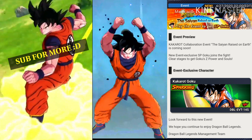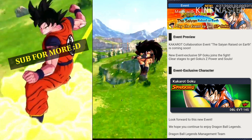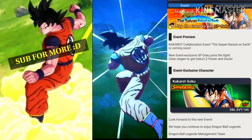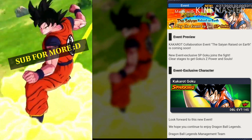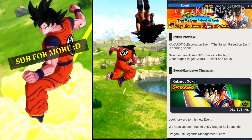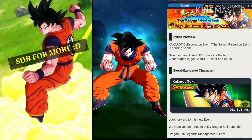This is a really awesome move from them. I never thought that they would put a collab character without a paid version. When they added 21, they did add the base 21 as a free-to-play character with a very grindy event that didn't allow a lot of people to even seven-star her. But she was grindable, and they put a paid version — Evil 21 — as well. Here we don't get any evil Goku or anything like that. The only character we are getting, at least currently, is this free-to-play version of Goku.